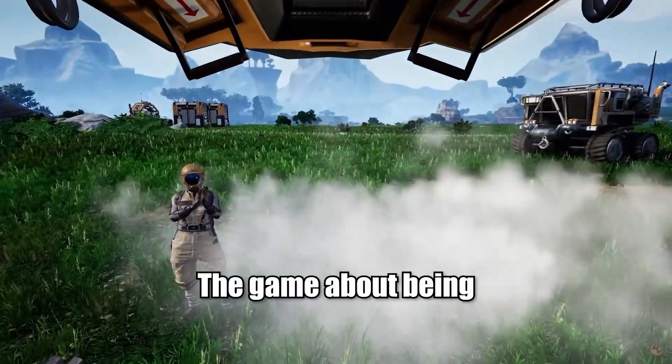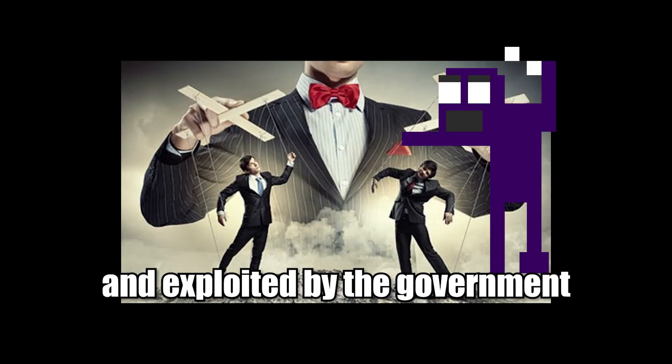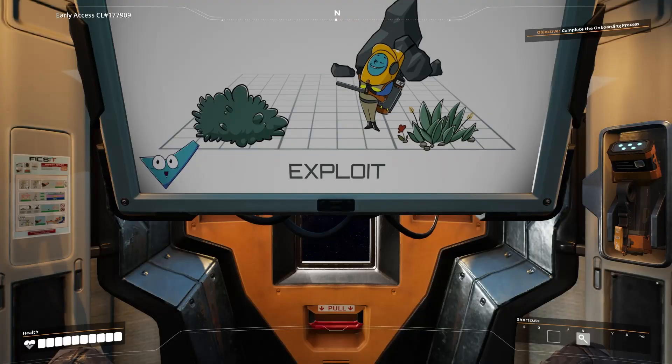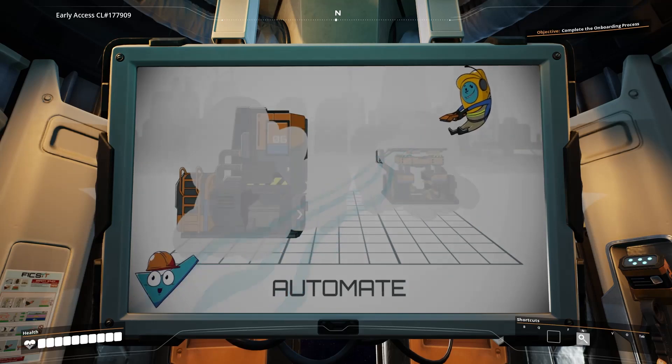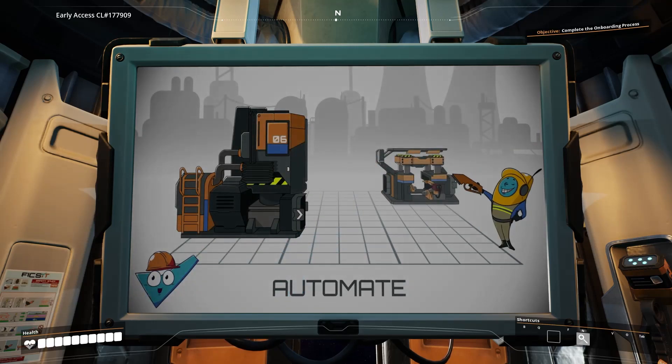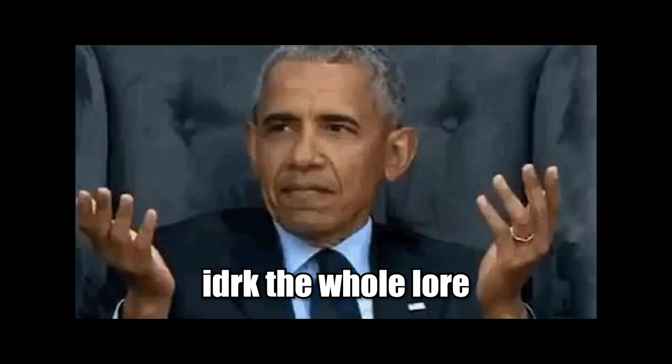Welcome to Satisfactory, the game about being thrown onto a random planet and exploited by the government. As the starting screen says, the main goal is to mine natural resources and automate the entire system to make products and send it back to Earth, I'm assuming. I don't really know the whole lore.